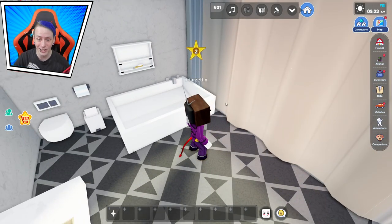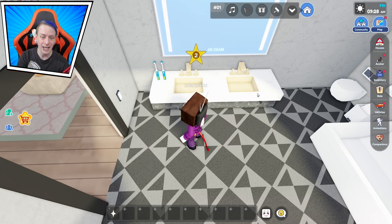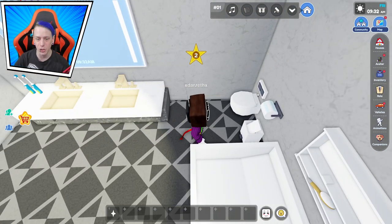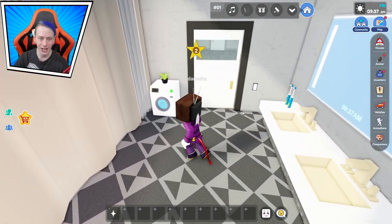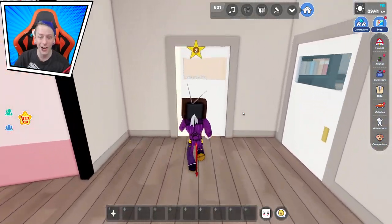You can close the blinds — yep, it's closed, it's gone, you can't see it anymore. Over here we have a dual sink, because this is a Valentine's Day house — so you have a his and her setup. Too bad there's not two toilets where you look at each other. And for some weird reason there's a washer-dryer combo in there.